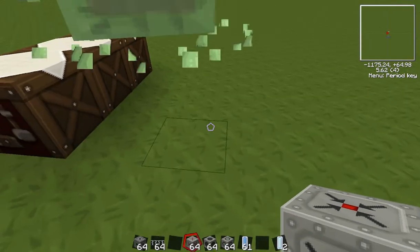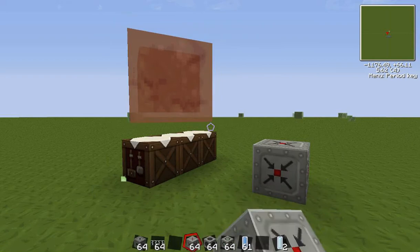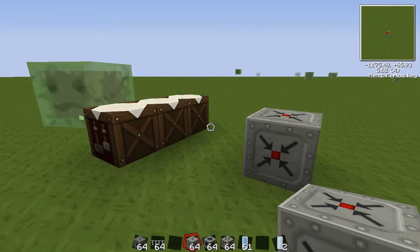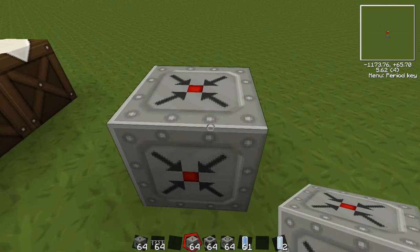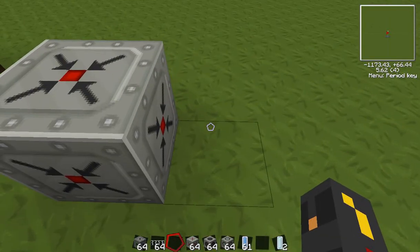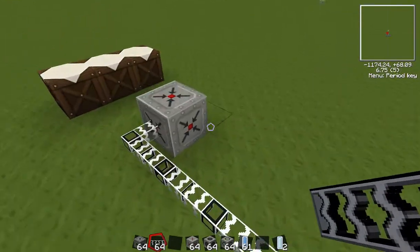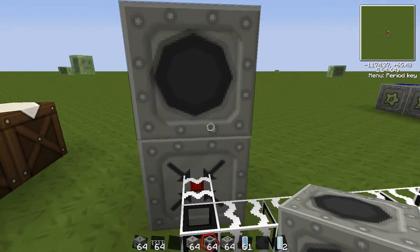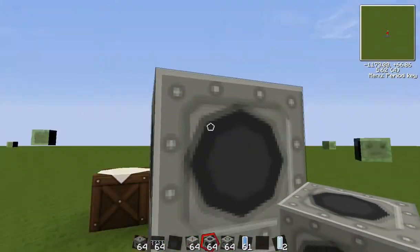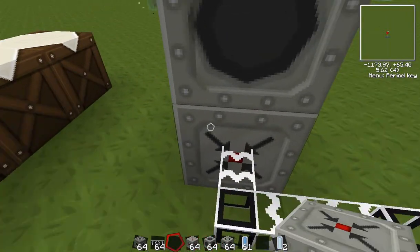First things first, I'm going to place down the EU injector. There's no interface here, nothing to set — you just place it down and literally just hook it up to the MFSU. Then we're going to put the force field core on top of it. These two need to be attached so that the force field core can get the energy that is injected from the EU injector.